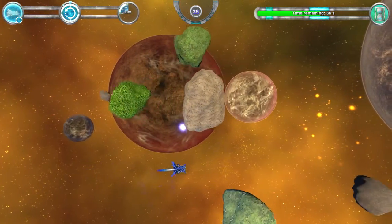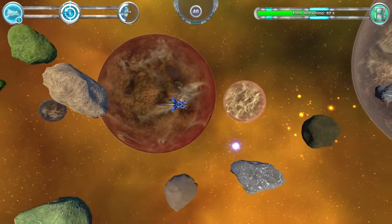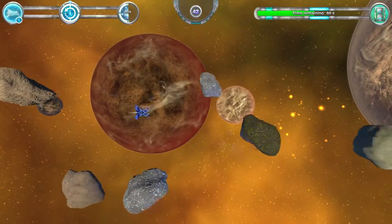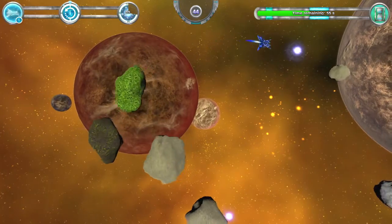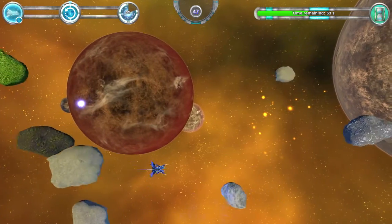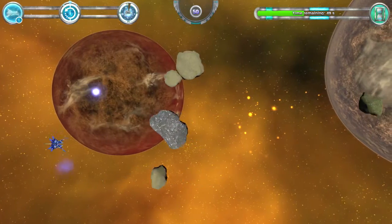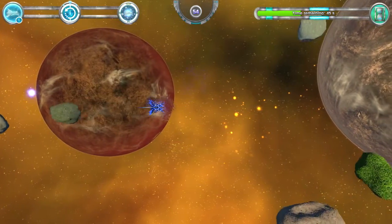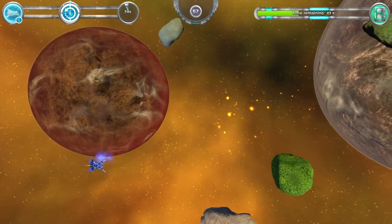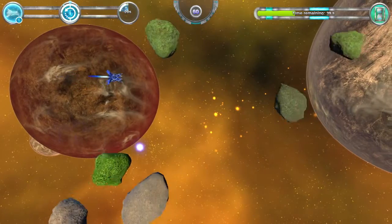What's with the green rock? I need to figure out what the slow-down time button was. F? No. R? No. T? No. Energy collector ready — I should use that every time it's ready, to collect as much energy as I can.